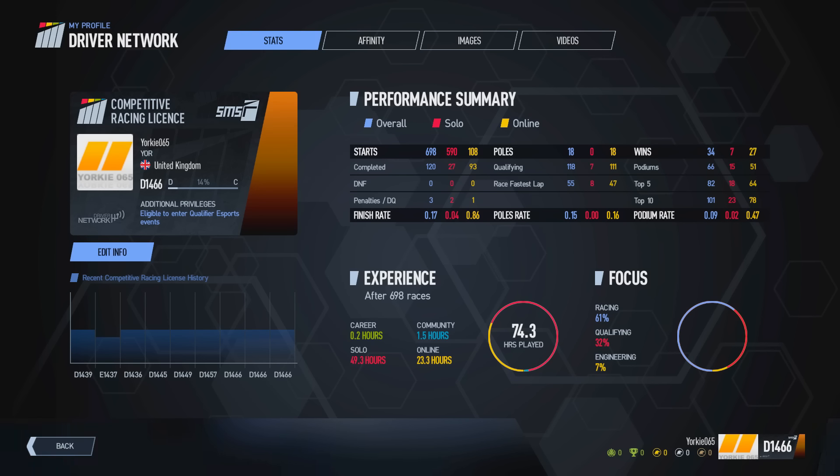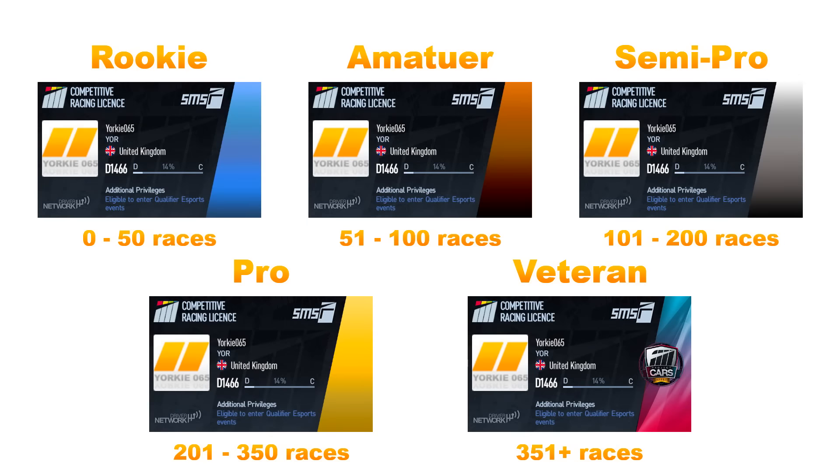In addition, there are additional scoring factors related to your online rank, which is determined by the color of the strip on your competitive license. This strip represents the number of races you've completed online: Rookie is 0 to 50 races (blue), Amateur is 51 to 100 (bronze), Semi Pro is 101 to 200 (silver), Pro is 201 to 350 (gold), and Veteran is more than 351 races, shown with a multi-colored pattern.